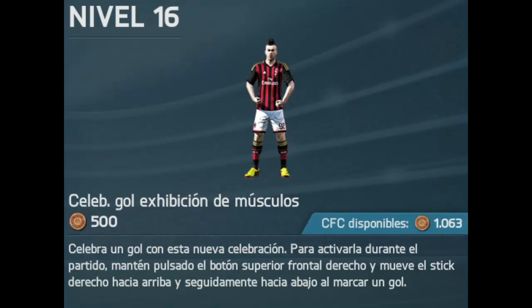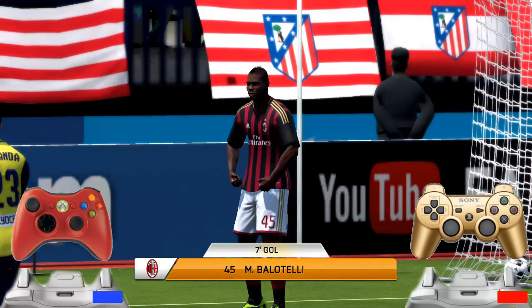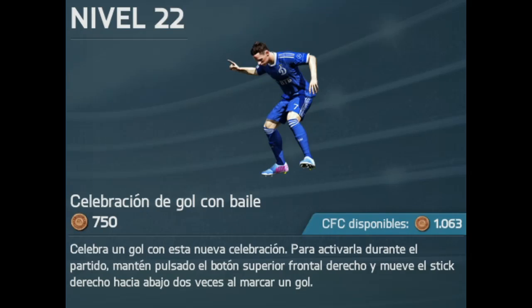The next celebration is 'Exhibición de Músculos' — the iconic Balotelli celebration — available at level 16, costs 500 monedas. Hold RB or R1 and give two taps on the right joystick: first up, then down.